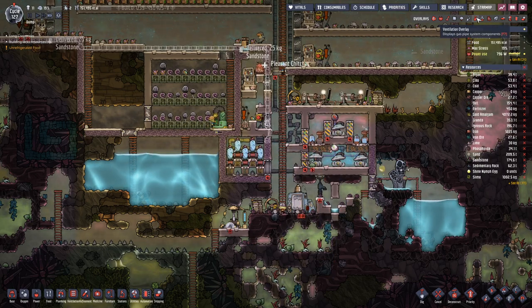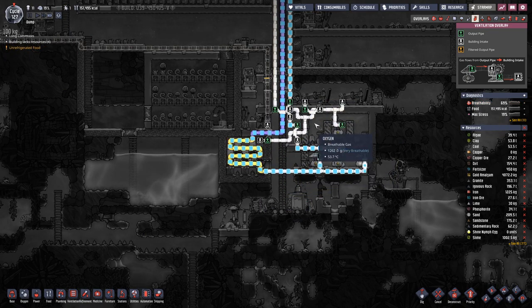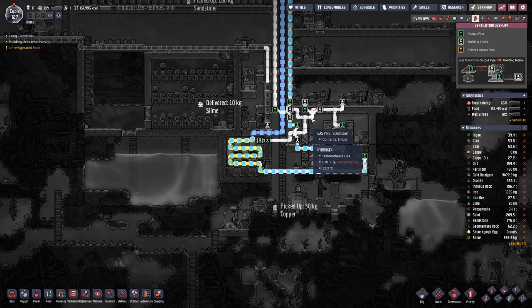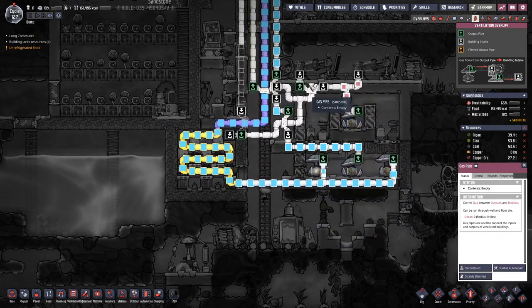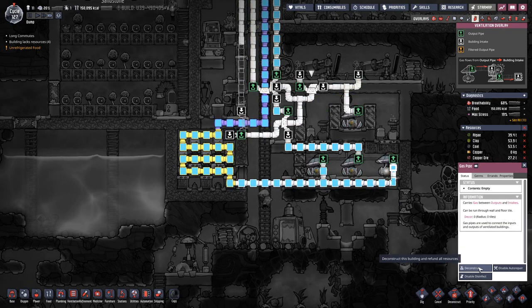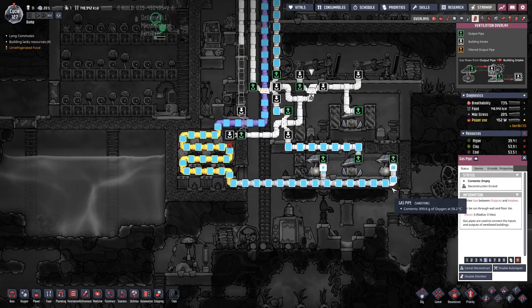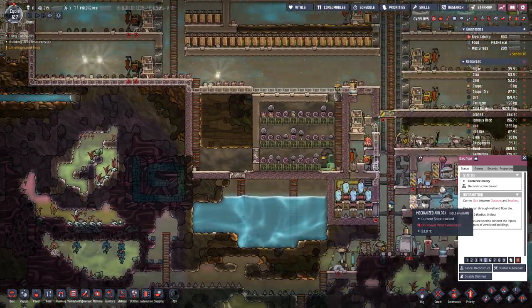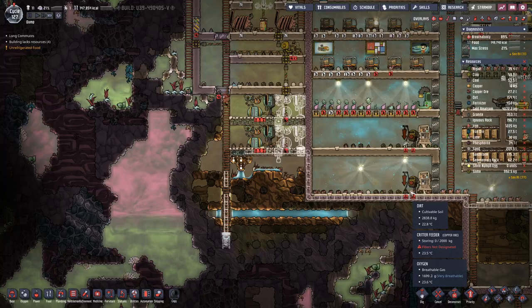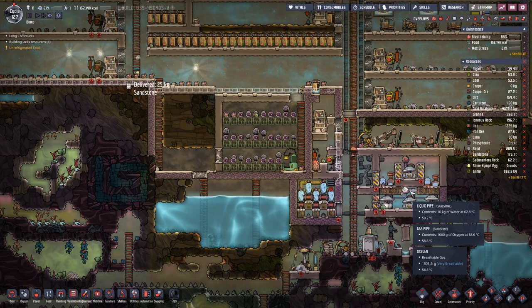And that way we can route it this way out and this way. Maybe we can break this pipe so that the hydrogen we get from back there does not feed into our generators, but purely into the rooms where we want to have hydrogen.